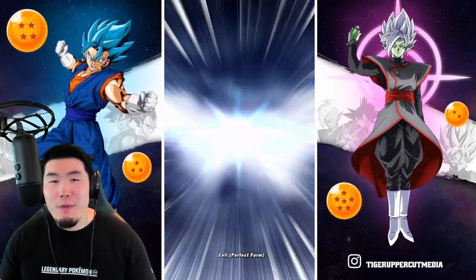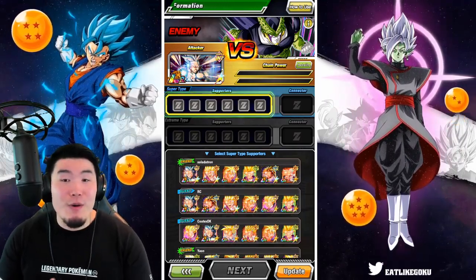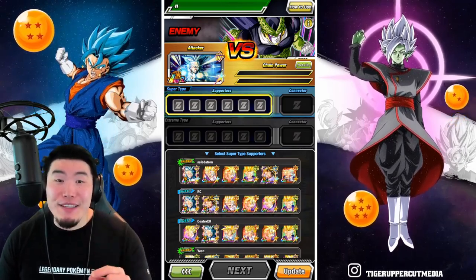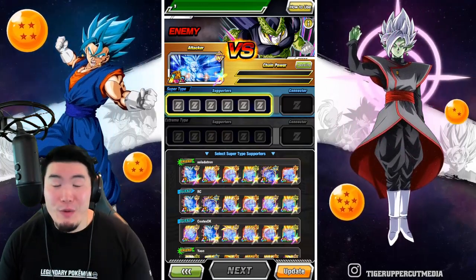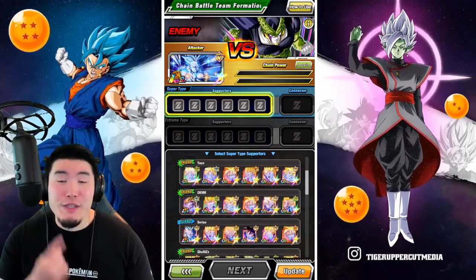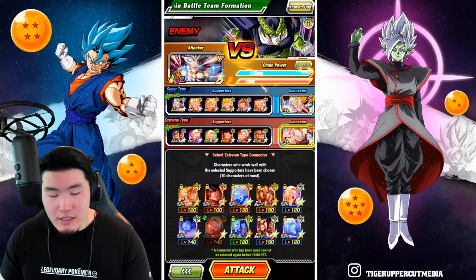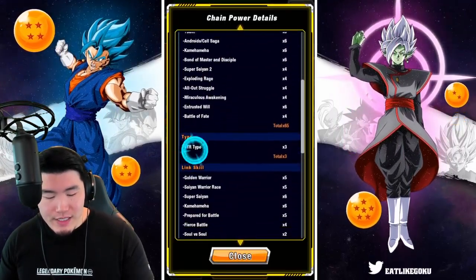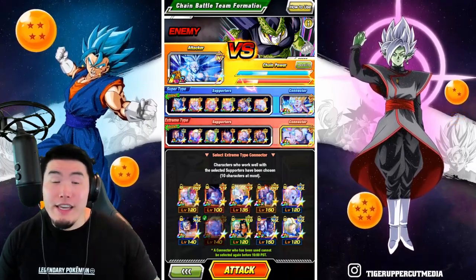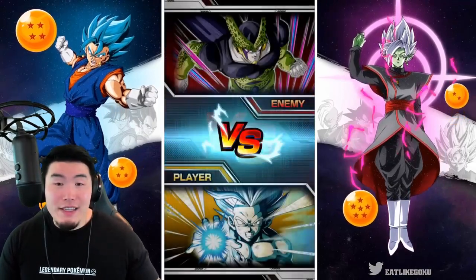Let's do one more attempt. Usually in these videos I like to do a minimum of three runs. I would like to spend as little time in this event as I possibly can, and I think I do have a score that's going to allow me to just chill for the remainder of the week and still get my top 1% rewards. This is definitely going to be our lowest score so far, but that's to be expected since we did use up our best connectors. Taking a look at the numbers - we have 65, 3, and 33 on the super side, and 32, 1, and 28 on the extreme side, using the STR EZA Gohan and the STR EZA Android 18 as our connectors.